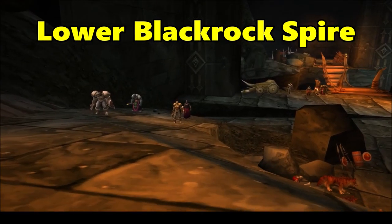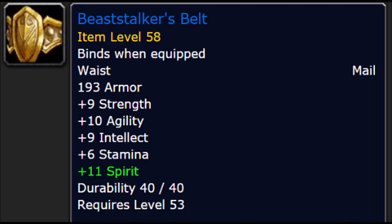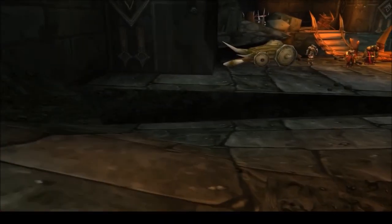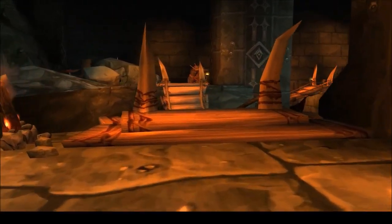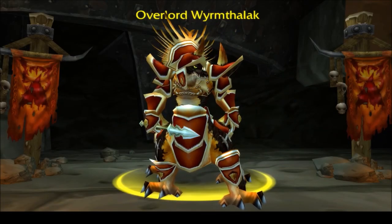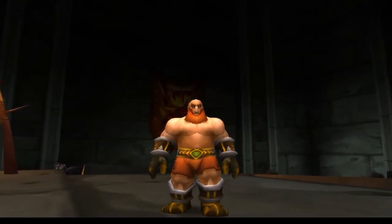Next up, head over to Lower Blackrock Spire to try to collect your belt, gloves, and mantle. You'll notice that two of these items are bind-on-equip, meaning that you might get lucky and only have to run this dungeon once. However, the shoulders are a drop from the final boss, meaning that if you aren't lucky, you can almost guarantee that you'll pick up these BOE items in a second, third, or fourth run.